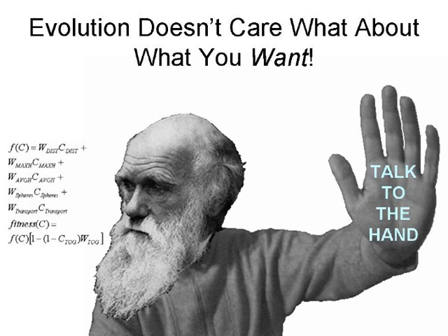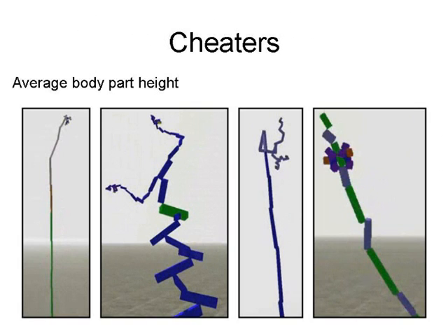A very interesting thing that one learns when attempting to evolve things in the computer, especially for the 3D creatures, is that evolution does not care what you want. Basically, evolution is going to look at the fitness function that you've given it, and if that fitness function doesn't correspond to what you had in your head that you'd like to see evolve, that's too bad. So you have to be careful. What can happen is you get these creatures that are — even in the literature — sometimes called cheaters.